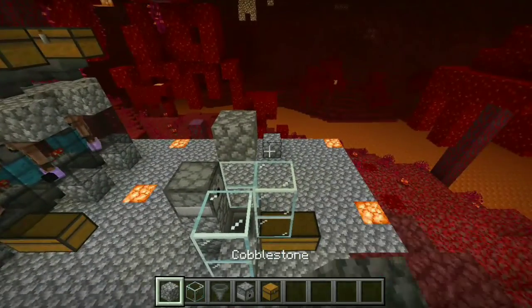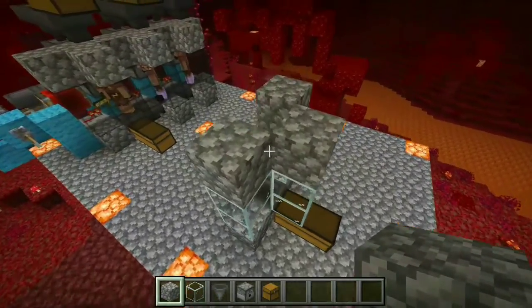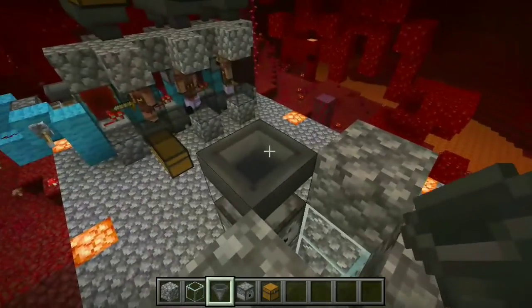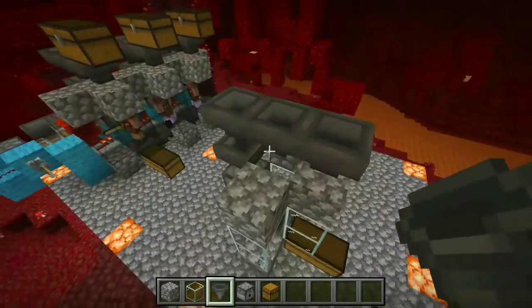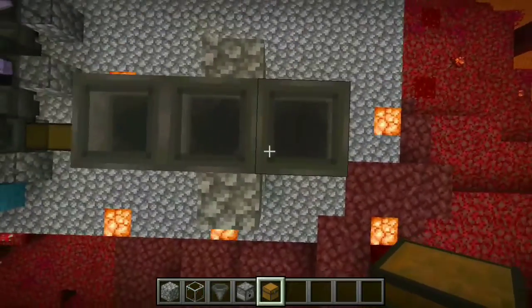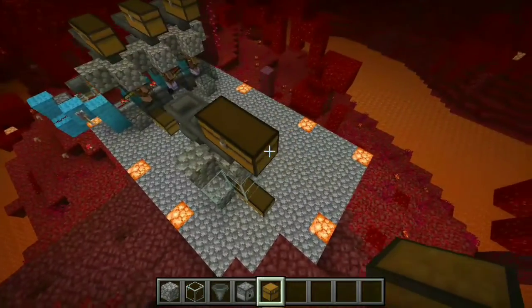Place a block here. Place a hopper going into that dispenser, another hopper going into the hopper, and make a line like that. Place a chest here and place another one to make it a double chest.